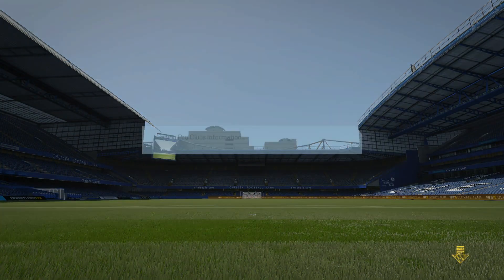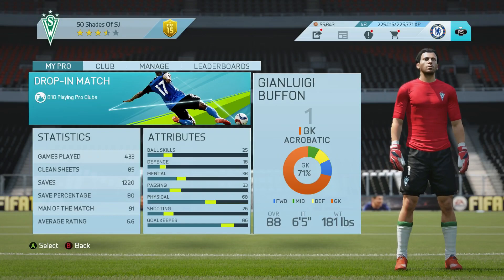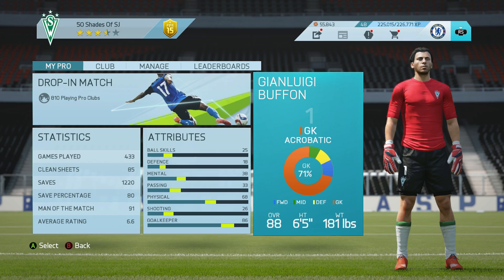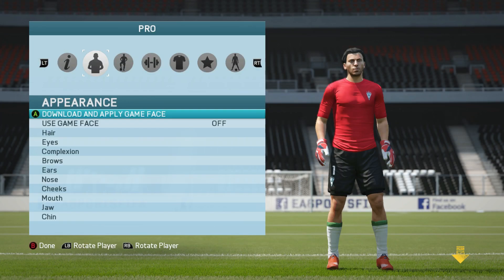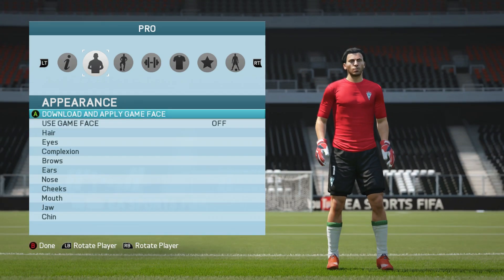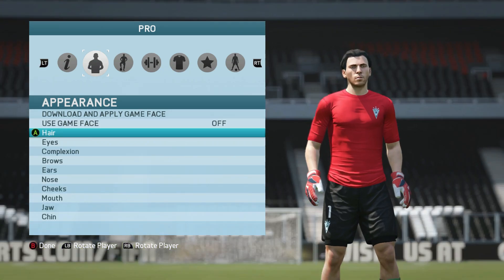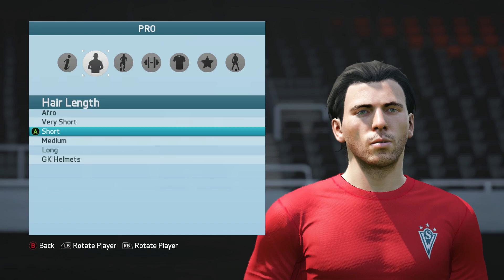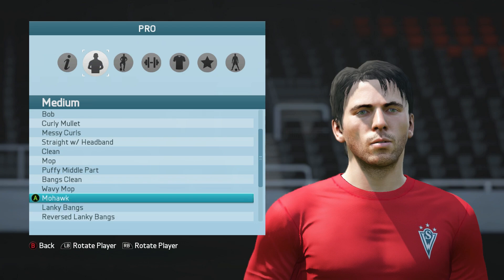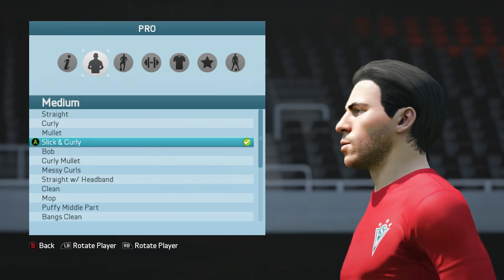The build I'm currently using is a 6'5", 181-pound acrobatic goalkeeping build, and it just seems to be the best for me. My pro is a Buffon lookalike by the way — shout out to FishPC for that, I'll leave the video and his channel in the description. I don't have a game face, but instead of the hair he recommends — lanky bangs — I use the slick and curly as well because it just looks quite cool, nice to switch it up once in a while.